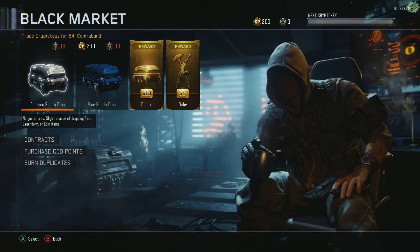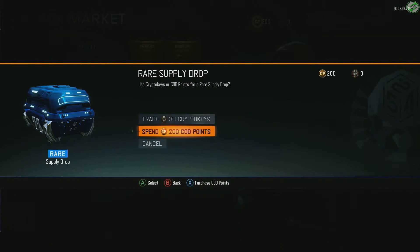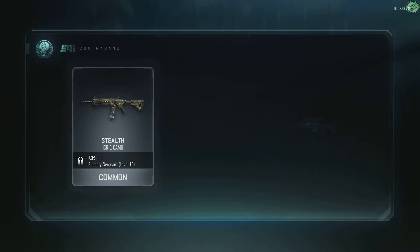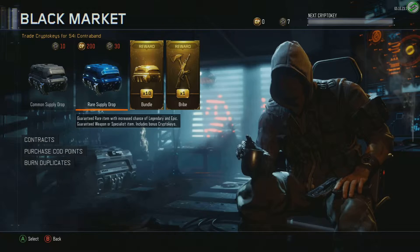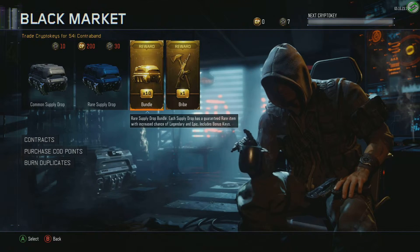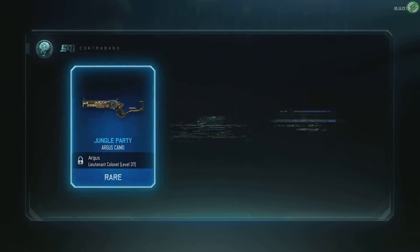Okay guys, here we are at our next account. We're going to do the same thing again - we have 200 COD points so we're going to go ahead and spend those right now, hopefully we'll get something good. Nothing. Okay, so we're going to start opening up these reward bundles - rare supply drop - hopefully we get some more weapons here.